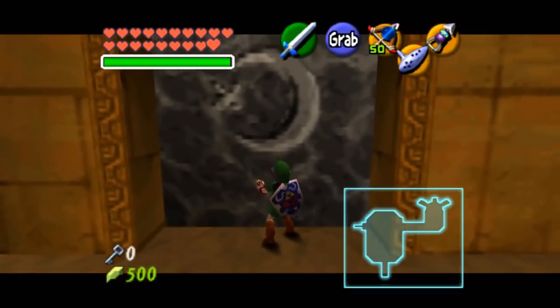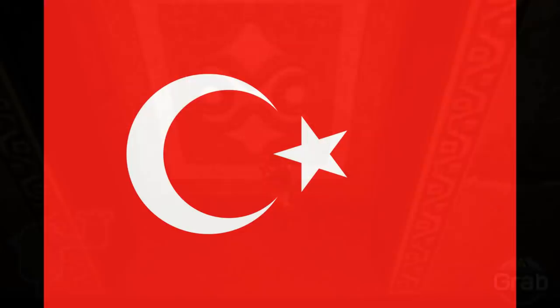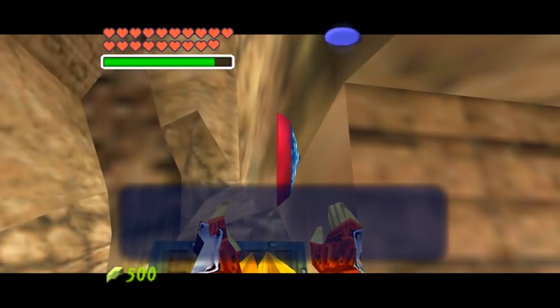The original Gerudo symbol, a crescent moon and a star, was changed due to its similarity to the flag of Turkey. It could be seen on certain puzzle blocks in the Spirit Temple and on the Mirror Shield.